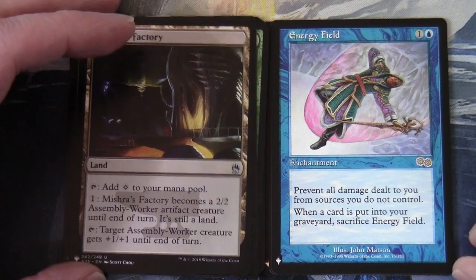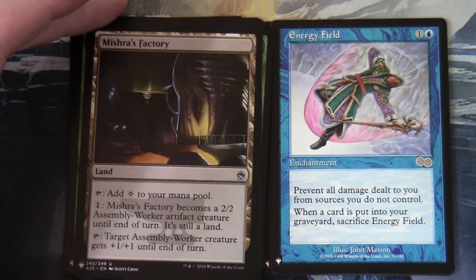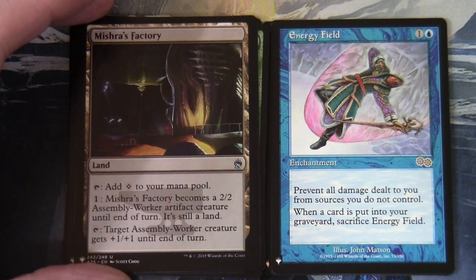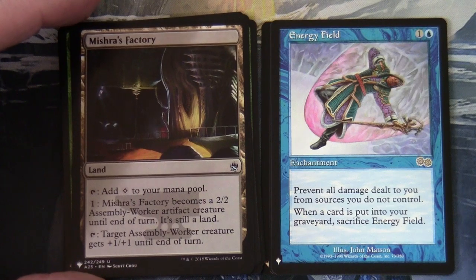In our old card slot we have an Urza's block rare — Energy Field, one and a blue, blue enchantment. Prevent all damage dealt to you from sources you do not control; when a card is put into your graveyard, sacrifice Energy Field. It's interesting to see it pack fresh — the colours really pop.